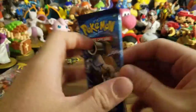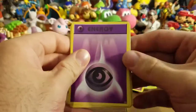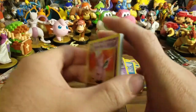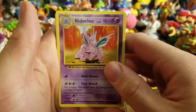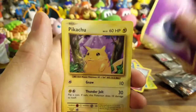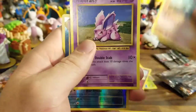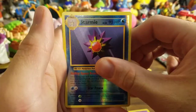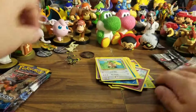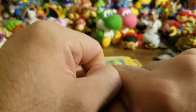Next up is Evolutions. I'm hoping for a base set Charizard — even though it's technically not a base set Charizard, I still want it. The only thing we can get is a non-hollow version. Nidorino, De-Evolution Spray, Brock's Grit, Psychic Energy, Pikachu, Growlithe, Machop, Nidoran, Starmie, and a Farfetch'd. Nothing great in that pack. So far the best thing we've pulled is that Hoopa. Those promos are pretty good but they're guaranteed, so they don't count.